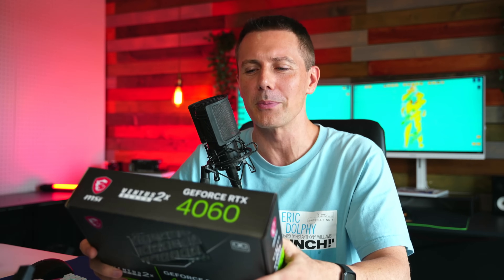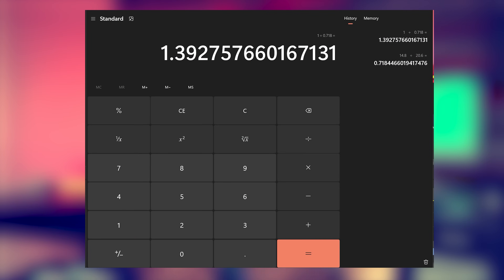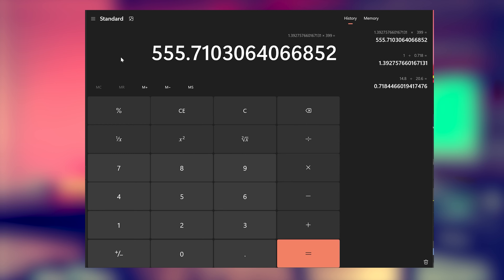With the RTX 4060, looking at the graphs today, it's actually not bad value for money. What people are upset about is that you're not getting much more over a 60-series card from two generations ago — the RTX 2060 Super is actually looking really good in the graphs. Historically, going from a 1060 to a 2060 Super was a big jump, 1060 over a 760 was a big jump, and 3060 over the 1660 was a big jump. For four years in the making, it's not a whole lot of performance uplift, though it has gone from $399 down to $299.